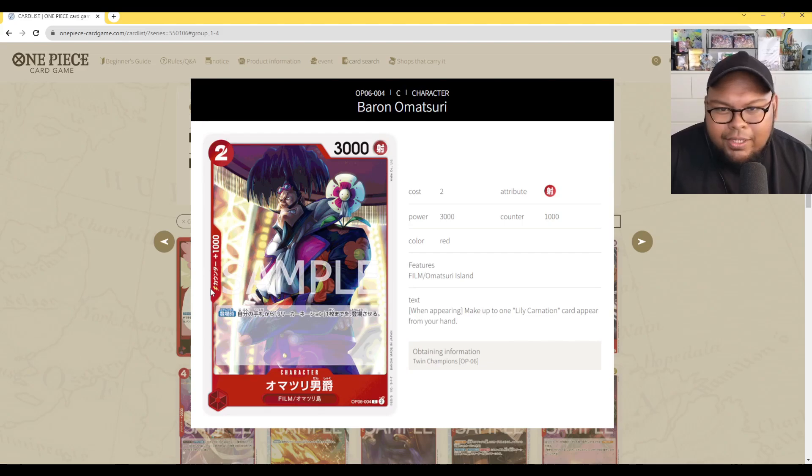Next is Baron Omatsuri: 2 cost, 3,000 power, counter 1,000. On play, you can play up to 1 Lily Carnation from your hand. There will be a card called Lily Carnation which we'll talk about later. Whether or not this is good still remains to be seen — we need to look at the other card and discuss it as a whole.